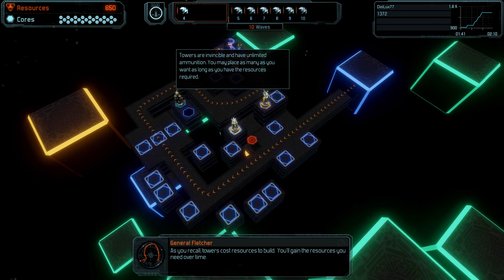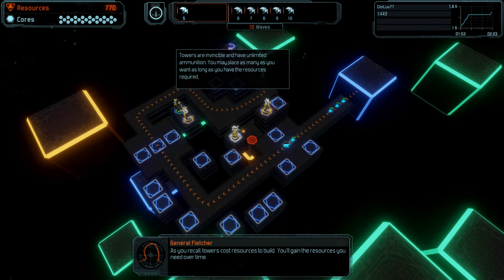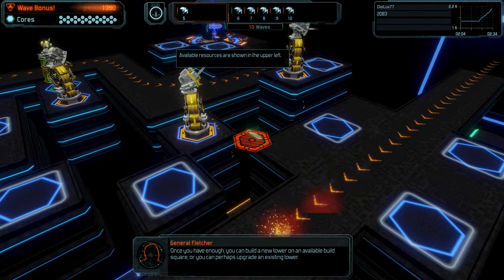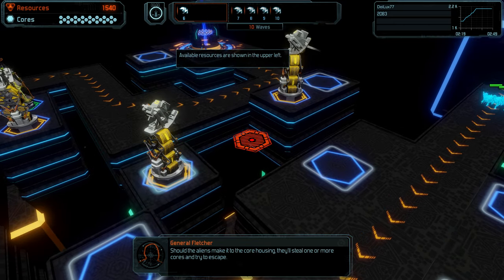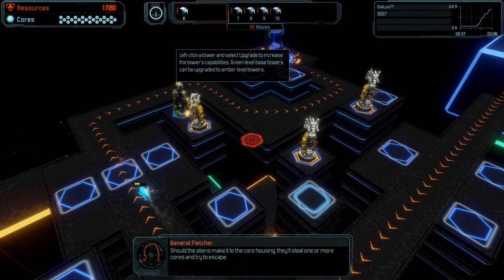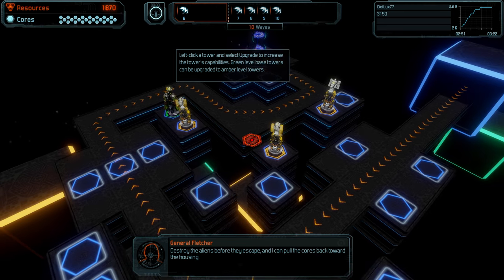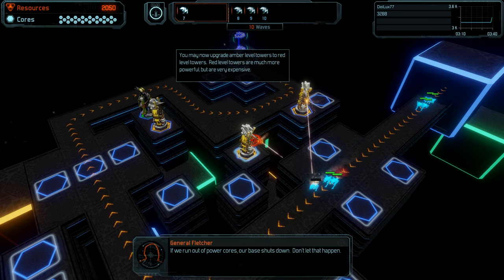As you recall, towers cost resources to build, and you'll gain the resources you need over time. Once you have enough, you can build a new tower on an available build square, or you can upgrade an existing tower. Should the aliens make it to the core housing, they'll steal one or more cores and try to escape. Destroy the aliens before they escape and the cores can be pulled back. If we run out of power cores, our base shuts down. Don't let that happen.